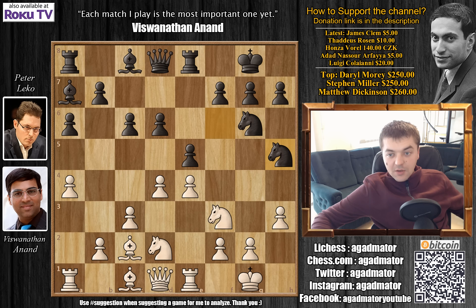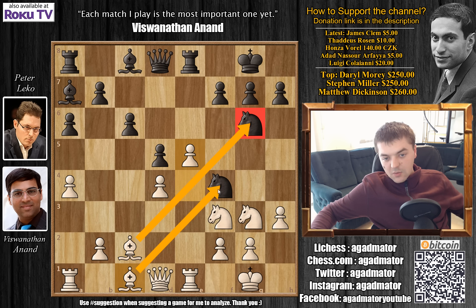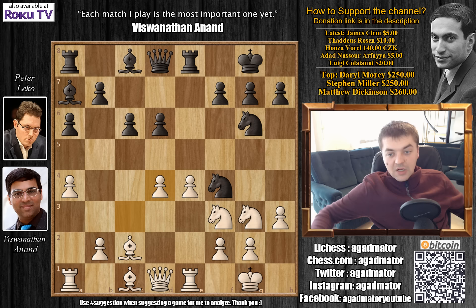Knight to h5, and now knight to f1, preparing knight to g3 or e3, depending on what black plays. Knight h to f4, and knight to g3. E captures on d4, c captures on d4, and d5. This is the first inaccuracy by Leko. He played d5 and allowed Anand to push e5, which makes Anand's bishop come alive. The bishop on c1 is also pretty good.